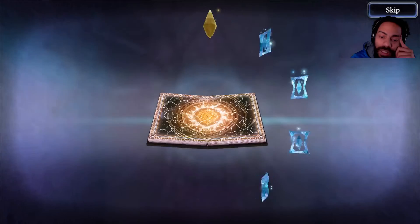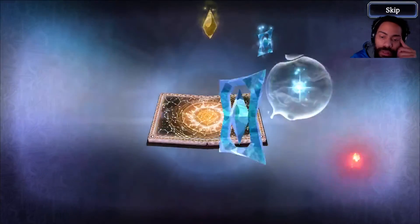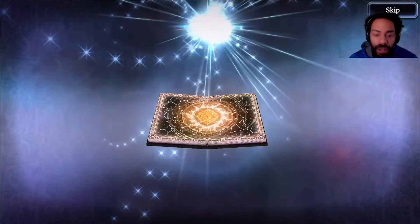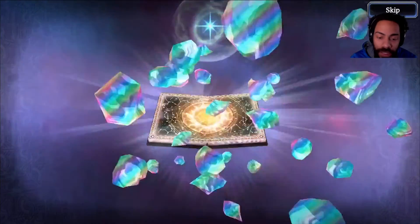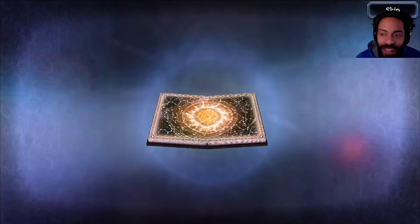We have four cards here and they're all going to be blue. No upgrade, no upgrade — but we have an upgrade at the end. Lucia — she's maxed.